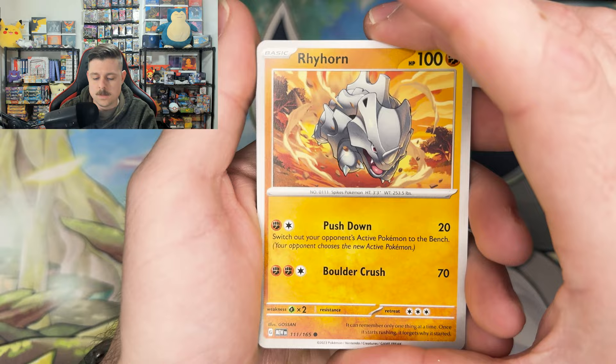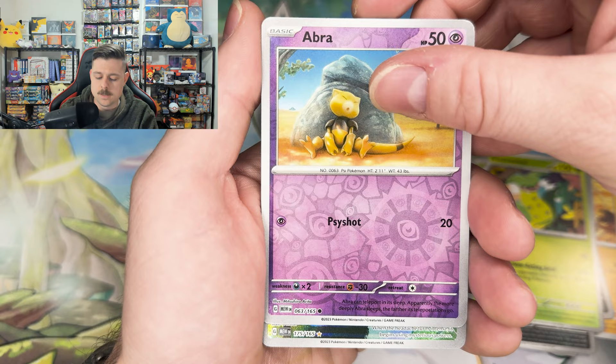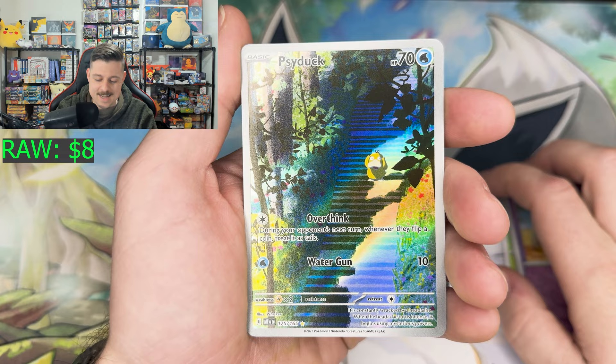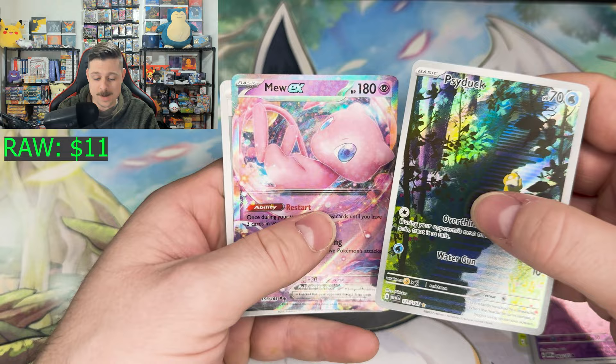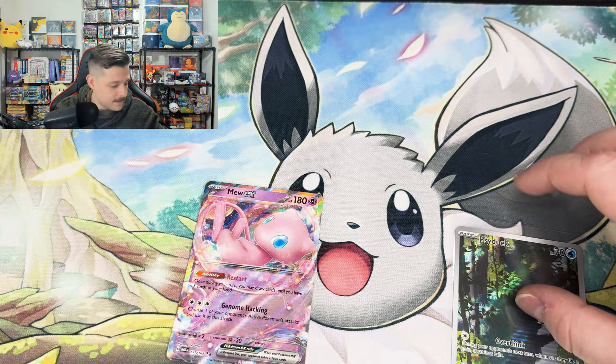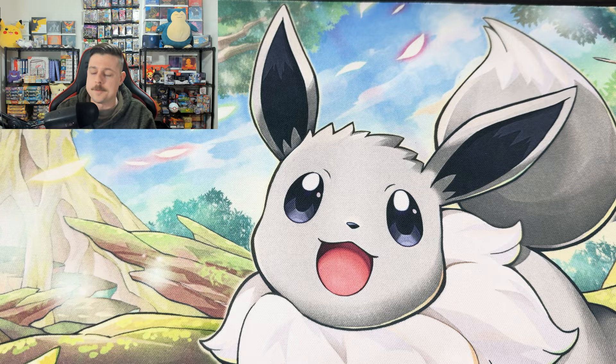Rhyhorn, Tangela, Koffing, Psyduck, Magneton, Nidoqueen, Victory Bell, Abra — come on, give me an art rare — oh, we got an art rare! We pulled the Caterpie art rare — that was the other one! And there's a Psyduck — very nice! Followed up by the Mewtwo EX — double banger in there! Gorgeous. Finally we got an art rare, and this EX is pretty cool too. I think we already have one, but the Psyduck — that's the banger from that pack. Very nice indeed.